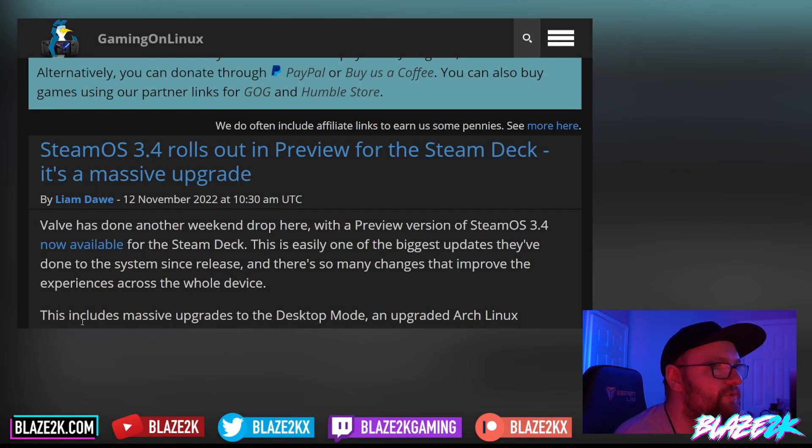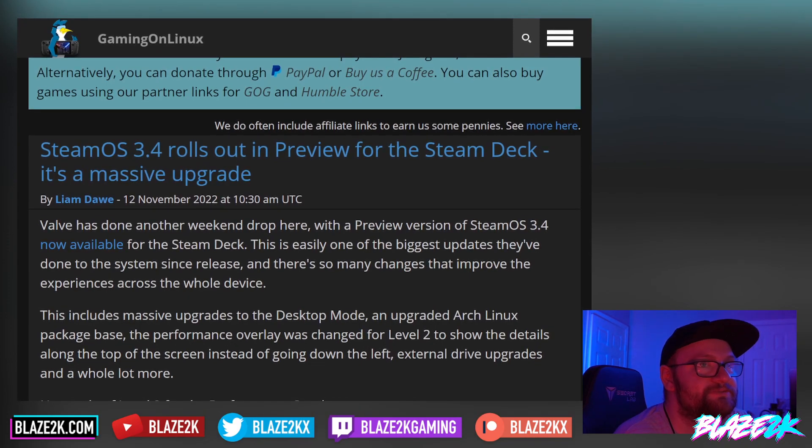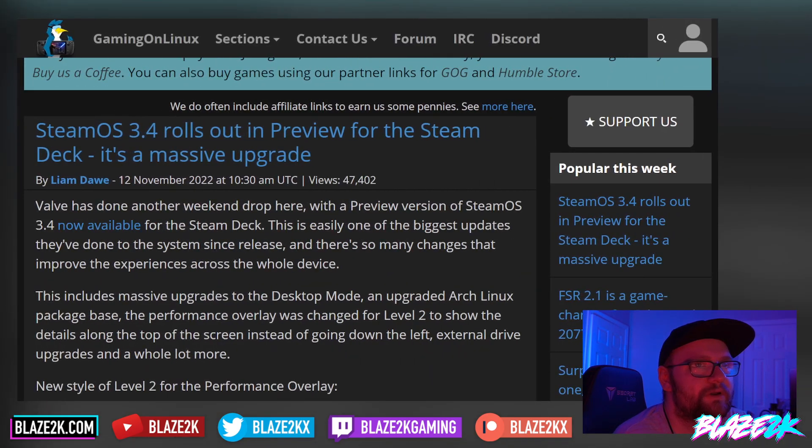SteamOS 3.4 rolls out in preview for the Steam Deck and it's a massive upgrade. Valve has done another weekend drop here with a preview version of SteamOS 3.4 now available for the Steam Deck. It's easily one of the biggest updates they've done to the system since release, and there are so many changes that improve the experience across the whole device.